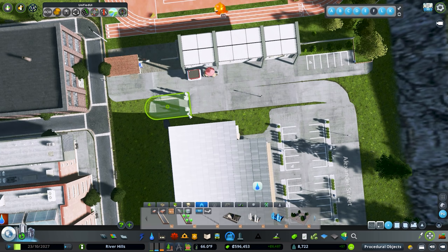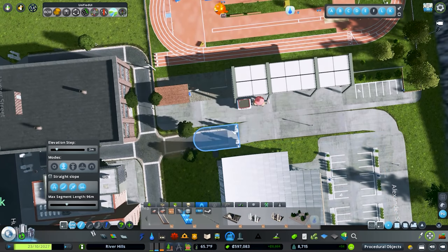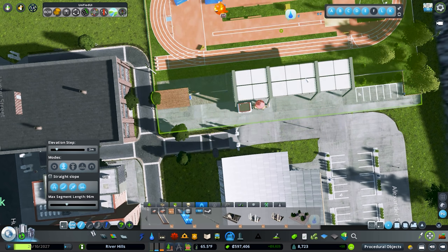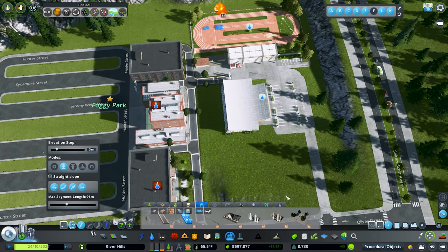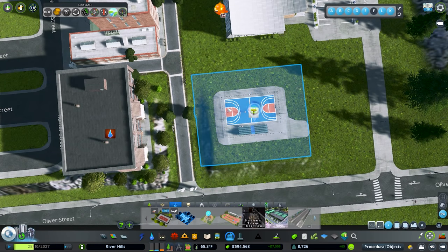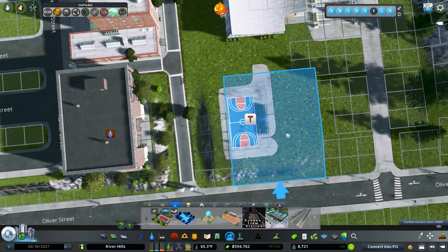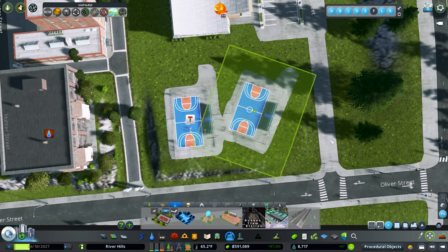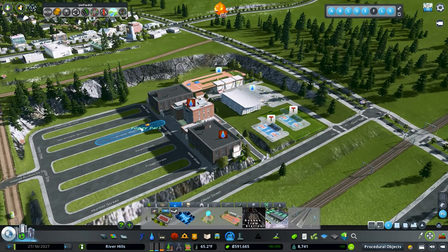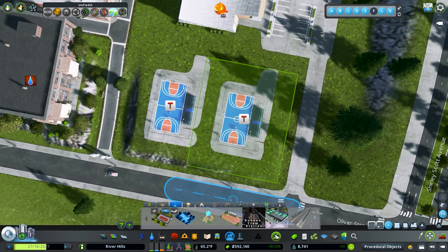I'm going to grab these nodes and shift them over enough to line up with the other path. Now let's jump in and go to our basketball courts — we'll place two of these. I'd like to create a little retaining wall around them, which looks really cool. You see this in real life too — whenever a school is on a hill or at the bottom of a hill, they'll have a big retaining wall around it.